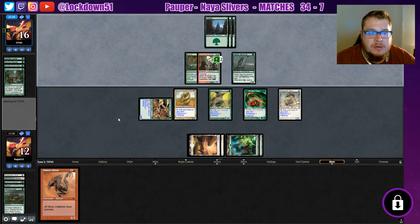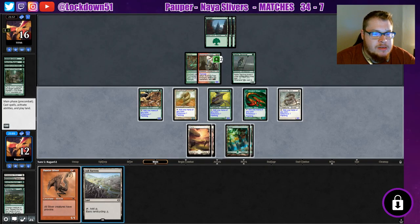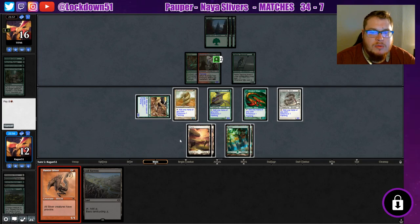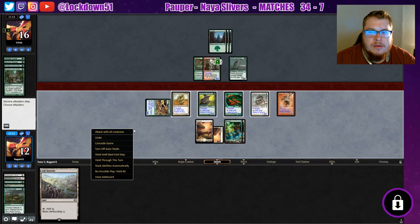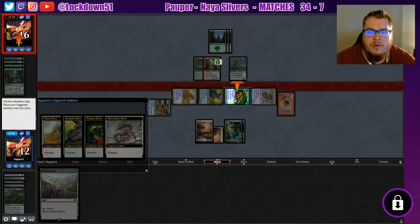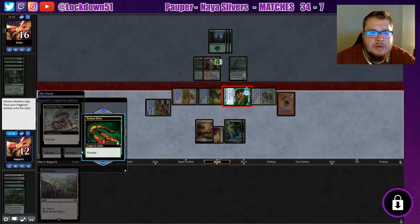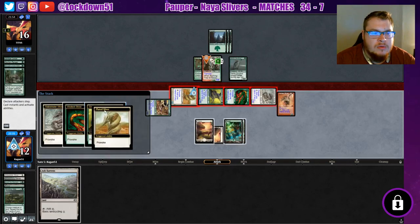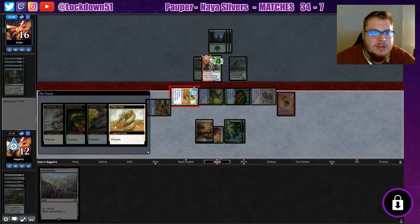They're just going to pass so they'll regret that I think. Potentially not though — just an Ash Barons too, that's yuck. Not going to be swinging in with my lord, so let's use mana for that. Now we can swing in like this. We'll provoke on our Virulent Sliver, we'll provoke here, we'll provoke on this. We're not going to do it on these though. We'll say no to the Plated on the Gemhide.